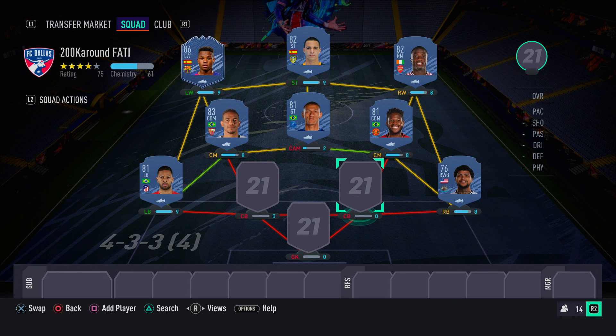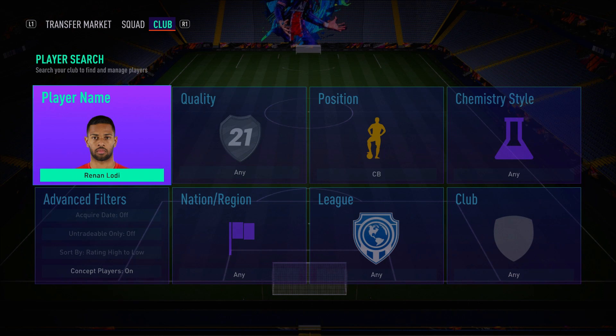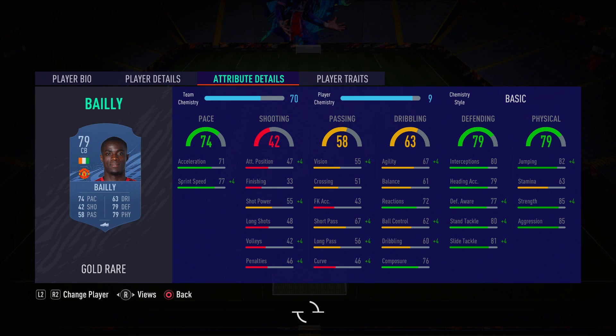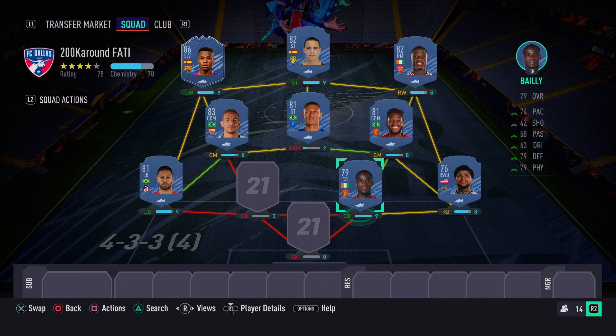In the right center back spot we have another Manchester United player — Eric Bailly — a very overpowered card that is highly rated by many. He's strong with decent pace and good defending stats: 85 strength, 85 aggression, 80 standing tackle, and 81 sliding tackle. You simply cannot go wrong with him.